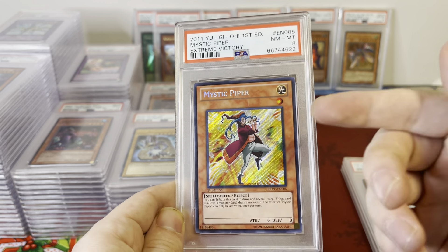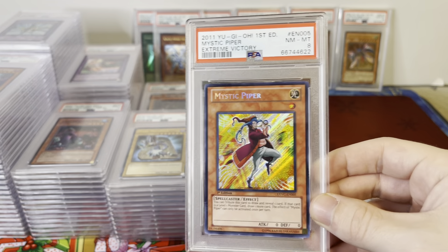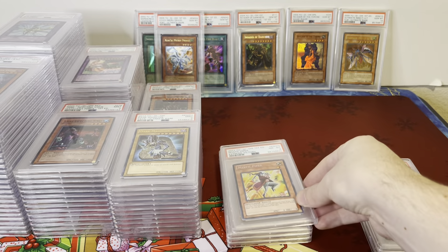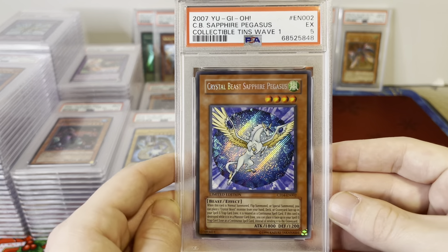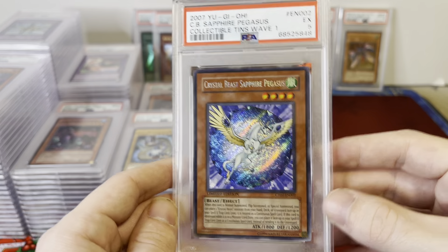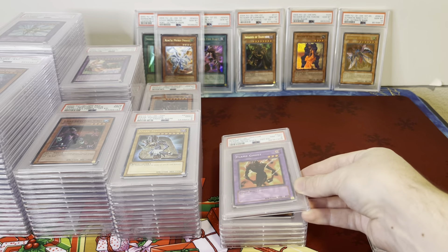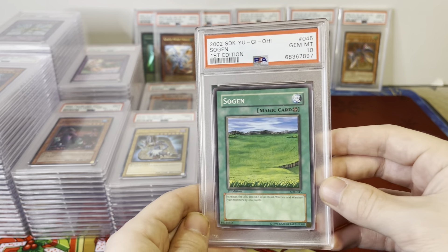Mystic Piper, Secret Rare — I think the ungraded Mystic Piper recently got a buyout on TCGPlayer. So even though it's a low PSA grade, it should still hold some decent value. Crystal Beast Sapphire Pegasus — really nice display card. LOB First Edition Flame Ghost, Rare. And a PSA 10 Sangan, SDK First Edition.